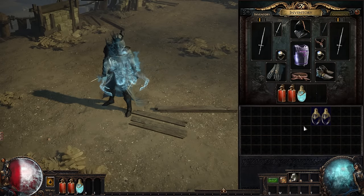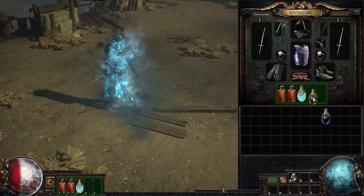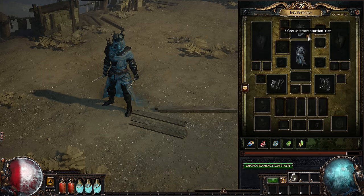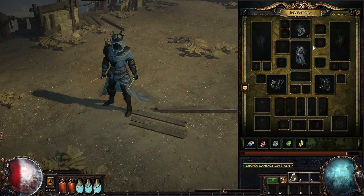Finally, the Ghost Veil helmet replaces the default mana and energy shield UI with a spectral version. You are also able to select which version of the helmet to use: one with a cloth face covering, or metal.